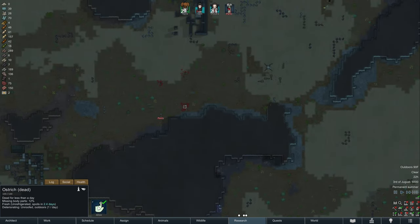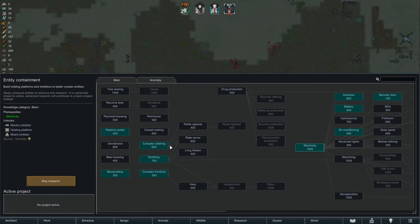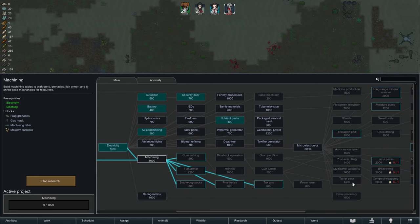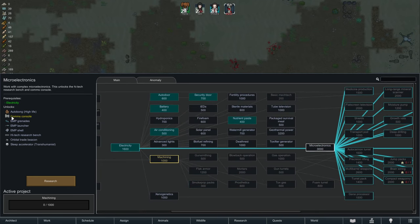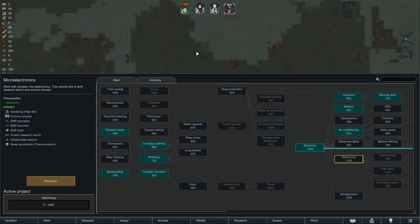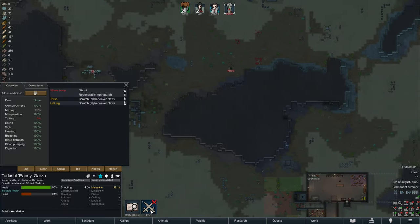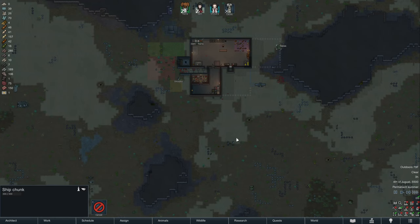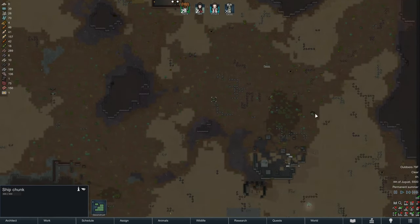Part of me wants to do it. Smithing is done, which means we can craft some swords — that's definitely needed. I think we work towards machining and then gunsmithing and get black armor up and running — try to get weapons up and running as fast as possible. Microelectronics is also really good, because then we can focus on a high-tech research bench and try to get component crafting up and running. Pansy can come over here and take out another alpha beaver. We do have ship chunks we can deconstruct and get some resources out of.